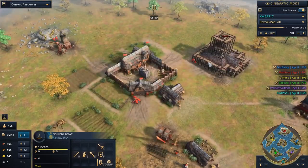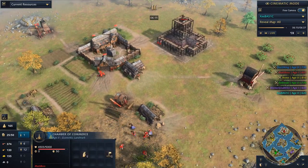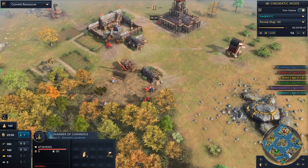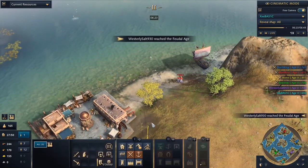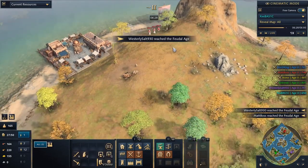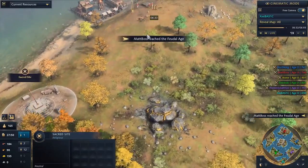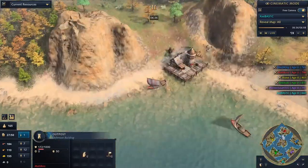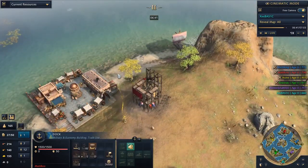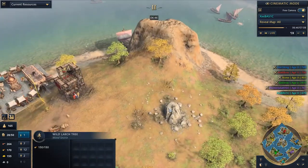Feudal Age being reached by everybody except Map Boss, who's going for the Chamber of Commerce — I like that. The Chamber of Commerce will augment your trade, giving you 30% more trade return from your trade ships. Map Boss is coming to get that island — he's got those villagers and they're ready to go, most likely setting up a tower near the trade site. It looks like Map Boss is going to go for early naval trade. Trade ships cost 300 wood a pop — like two full trees to build one of those bad boys.